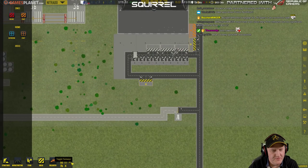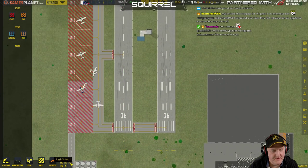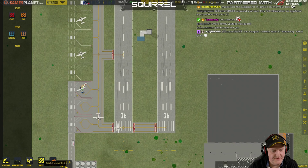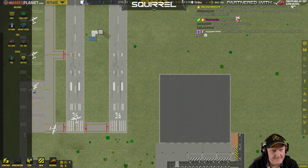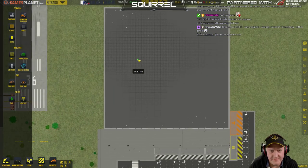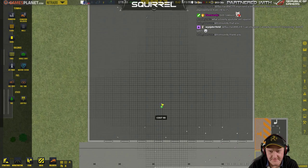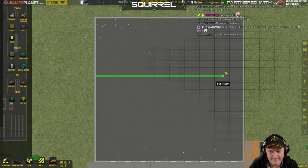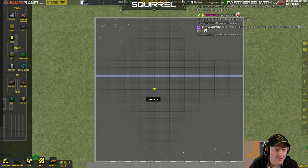Toggle zones, toggle rooms, toggle taxiways. Toggle queues, toggle conveyor belt. Anyway, let's see. Let's leave plenty of space. Let's get that wall going.